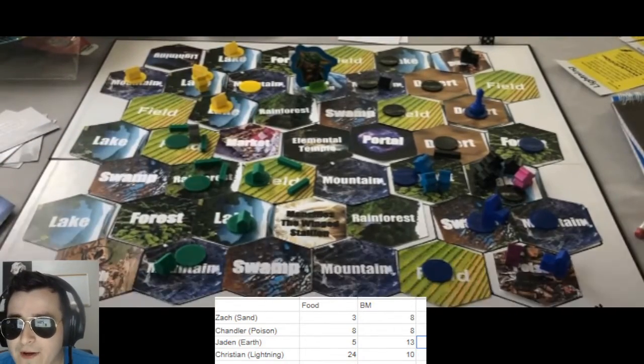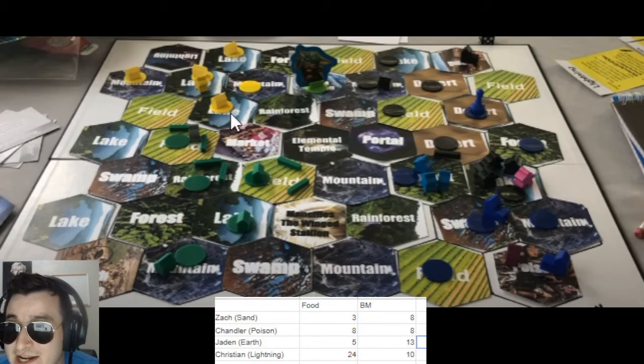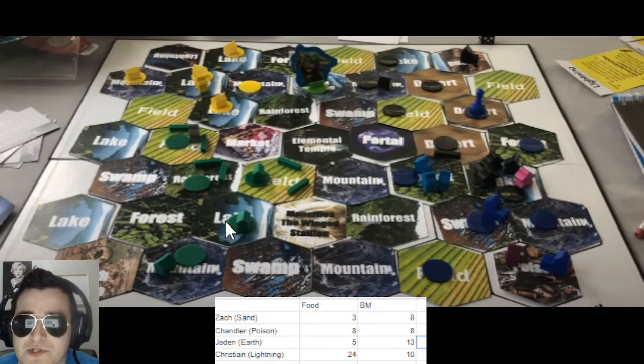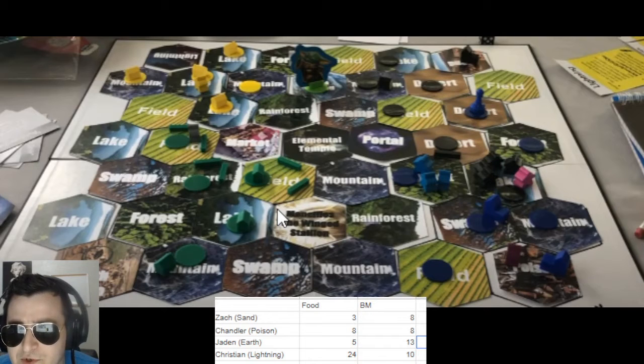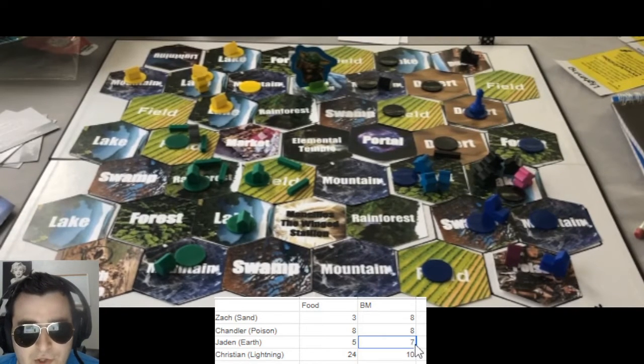Now since we're in a position where we can attack, what I as the Earth player am thinking is: we can potentially pop our Plate Tectonics ability next turn depending on where Lightning moves in response. If we pop Plate Tectonics, we can take a lot of his land and definitely pose a threat to his capital. So I'm going to build resource buildings on my food-generating tiles to have extra resources to purchase soldiers next turn — purchasing a resource building for this field and this lake, putting me to five and seven, and also on the rainforest.